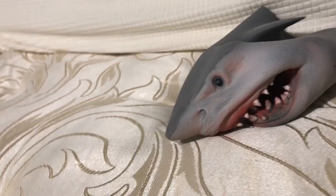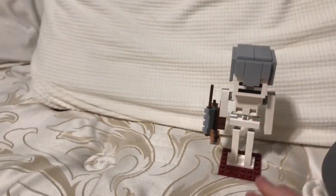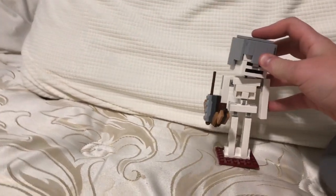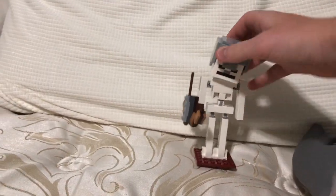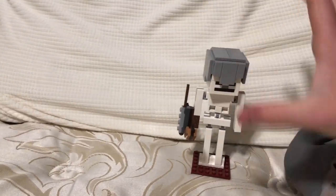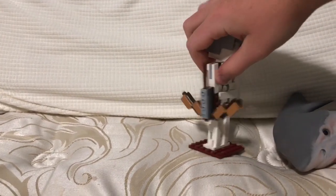The first thing we got is this Lego Minecraft skeleton. I really like this because it comes with a stand since it can't stand on its own, it has an iron helmet you can take off, and it comes with a little bow and arrow that shoots an arrow out.